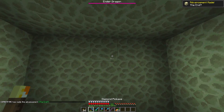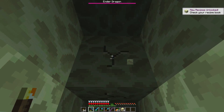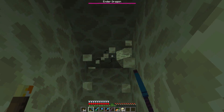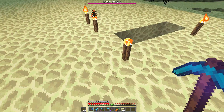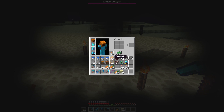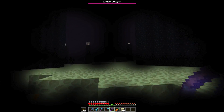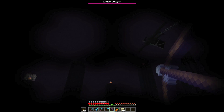Okay, where am I? I'm going to start climbing out this way. Hopefully — I can hear the dragon. Okay, let me light up around here and take this off and put a pumpkin on. Perfect, so now I can look at the Endermen and they can't do anything to me. Task one is to take out those End crystals — I wasn't even close.